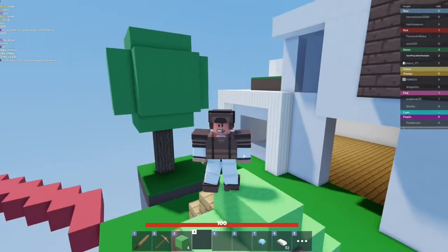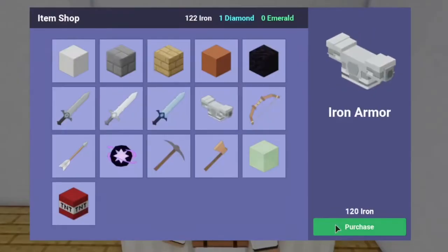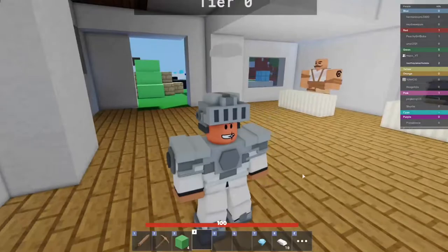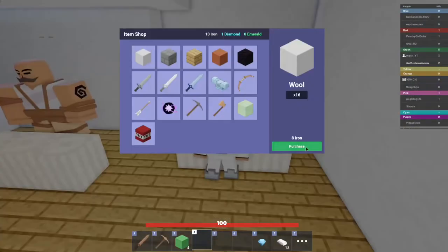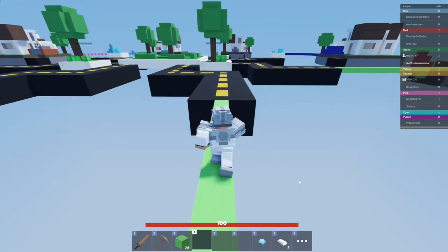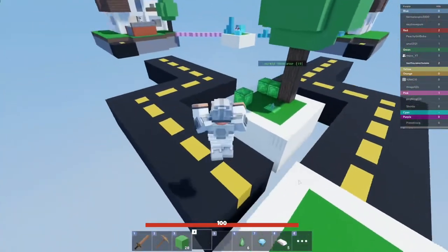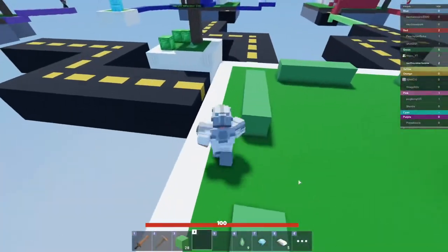Now that we have a pretty good bed defense, you want to collect iron until you get enough to get the iron armor — which I just got. I'd also recommend that you get some wool as well. Now we're going to go straight to mid and start getting as many emeralds as we can so that we'll be able to get full diamond gear.